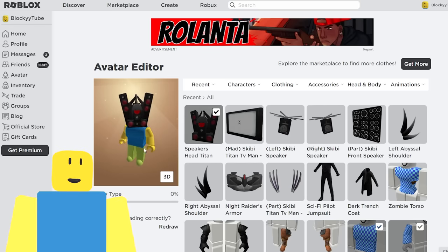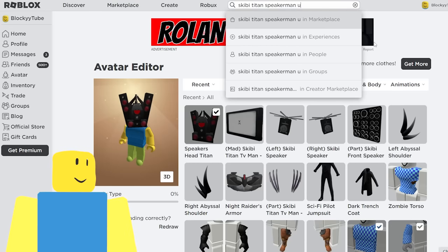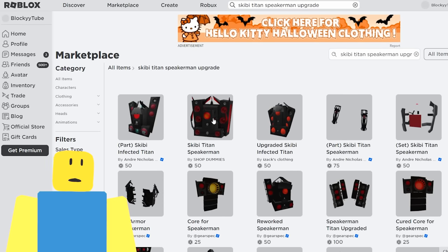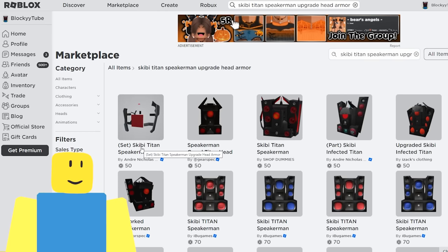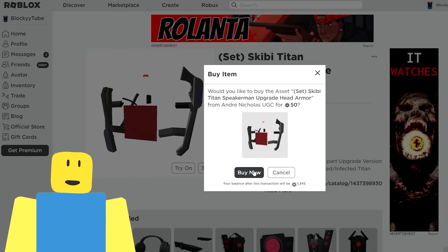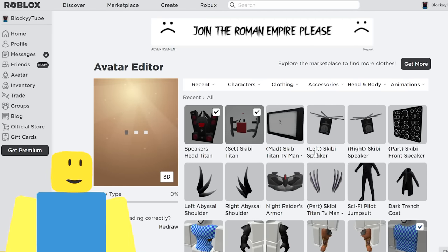We're already looking like the Titan Speakerman from the head up. Next up we're going to get the Skibby Titan Speakerman upgrade head armor — now that is a mouthful. We have to look up 'upgrade head armor' because we need some armor for the Titan. Look at that — it may look super weird right now, but this adds a lot to the character. We add in the Skibby Titan extra set piece and it adds a whole bunch more onto the back that the other one couldn't add.